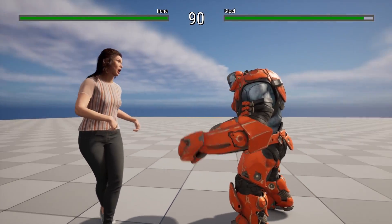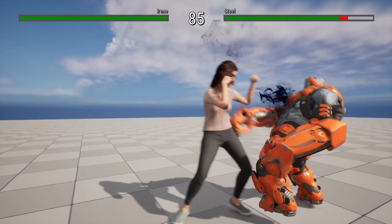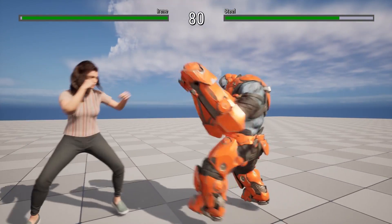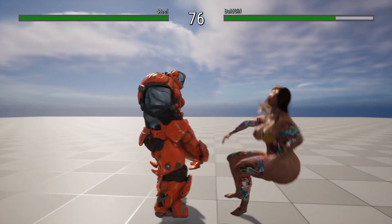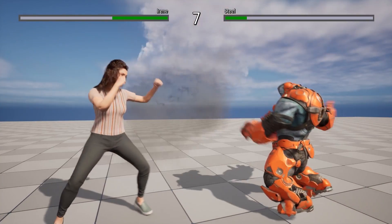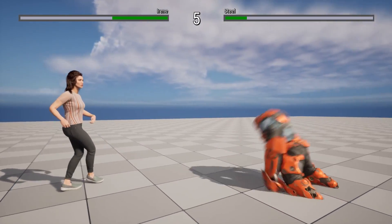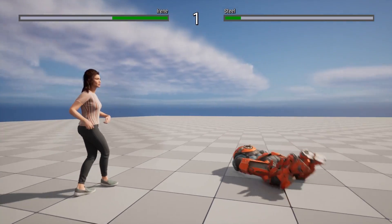Adding a metahuman character is really easy. Metahuman characters can use animations for the UE5 skeleton with real-time retargeting, and at the same time you can also update their face animation blueprints if you want to add some expressions. A tutorial on this is coming soon as well.